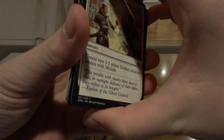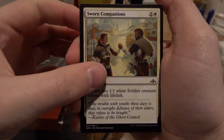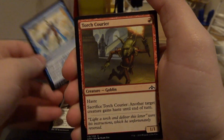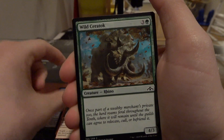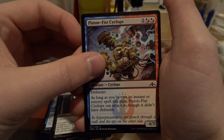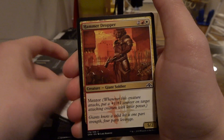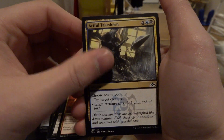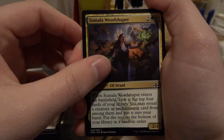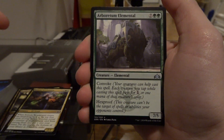Hopping right into this first pack here. We have — let's see if I can focus it up here — Sworn Champions, Maximize Altitude, Torch Carrier, Wild Saratoc, Child of Night. Great card. Piston Fist Cyclops, Pitiless Gorgon, Hammer Dropper, Artful Takedown. Good stuff. Sumala Wood Shaper. And moving on to the uncommons here.